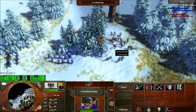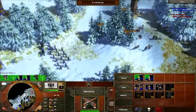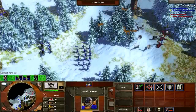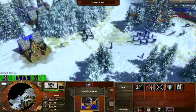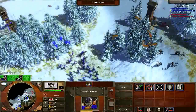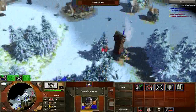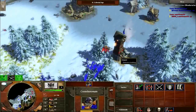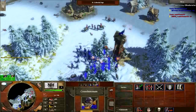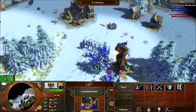I hit-and-run — a lot of them are low health so this should be easy. My pike are about to come in so I'm getting ready to push. I have solid ten pike and three dops, so I can easily siege anything except the town center. I go and push, shoot, and kill a villager.